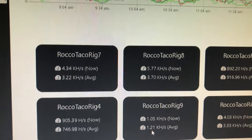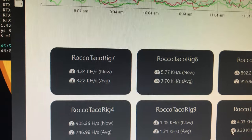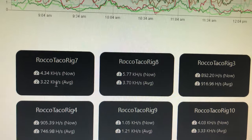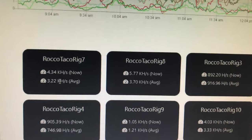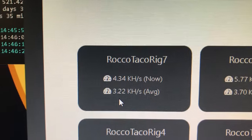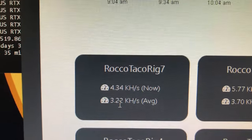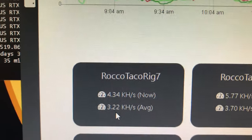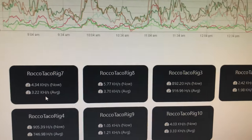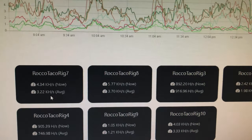Since I got two of those Flare X sticks, and we've got rigs 7, 8, and 10 — let's bookmark the current numbers. Rig 7 is the one I'll update. I was going to put in one stick, but let's just double up — put in two of those CL14 Flare X sticks and see if the 4.34 current and 3.22 average goes up. I'll write that down. Standby — I'm going to shut down rig 7 and pop in those new memory sticks.